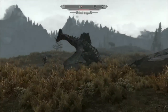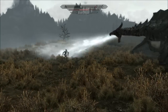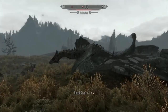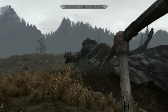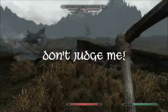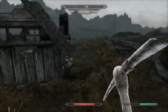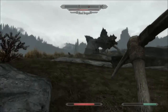I put all my perks into smithing — smithing is at 100. Oh, look at the saber cat! I must admit I did get a little unintended help from that cat and a couple of mammoths, but I'm confident that given more time, Lydia would have taken that dragon out on her own.